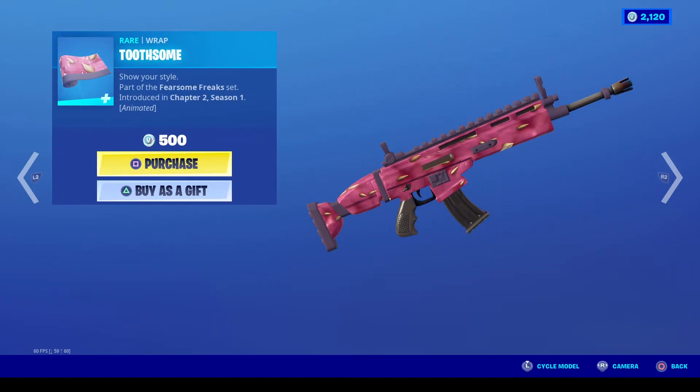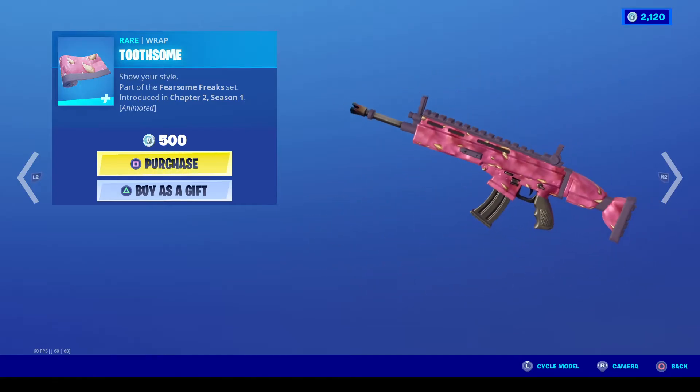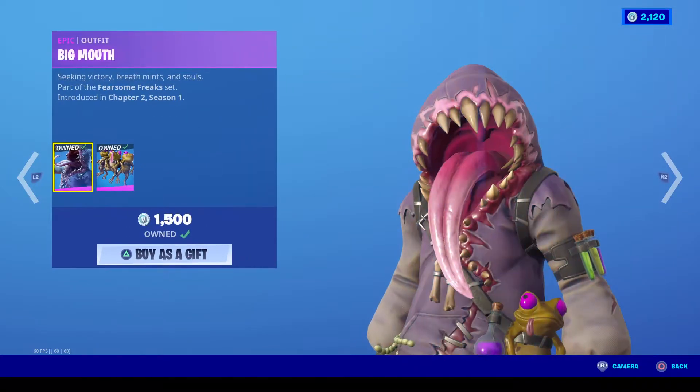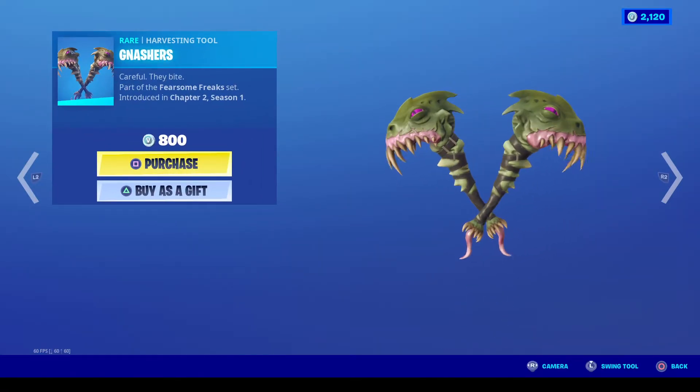It also comes with the Toothsome weapon wrap, which I think I might actually get — I'm not sure, but I don't have this. I do possess most of the teeth stuff so I kind of like that. There is also the Nashor's pickaxe, which sounds like this.